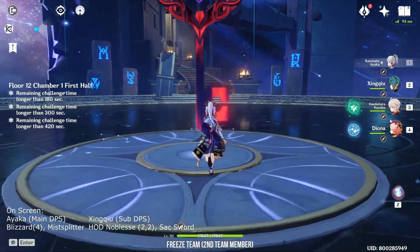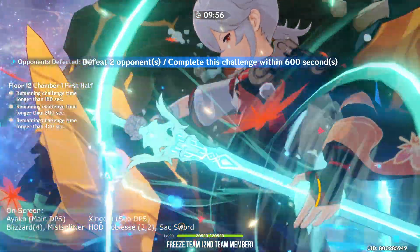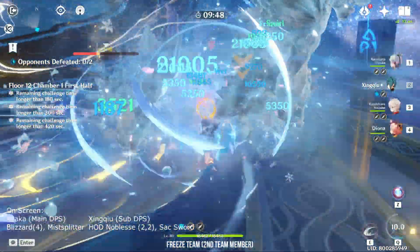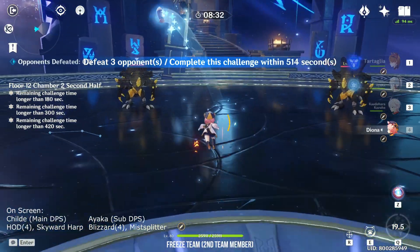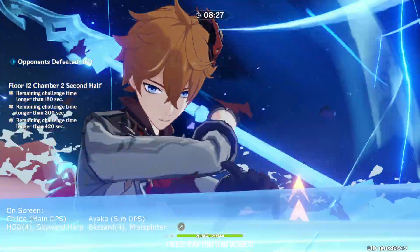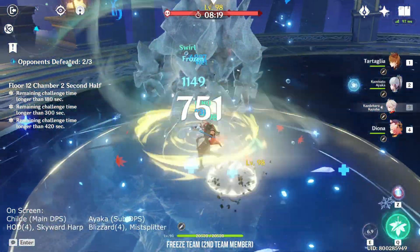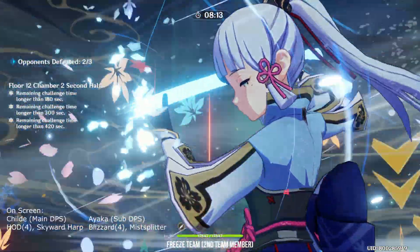As for Xingqiu, he can only be played as a sub DPS but a very strong one. He works well with any character who uses a lot of normal attacks, and Ayaka is one of the best at it. Compared to Mona, Xingqiu has a higher freeze uptime and you don't need to switch out of Ayaka as often. Another good pair is Childe — a double main DPS team where Childe is the main DPS and Ayaka functions as sub DPS. As soon as you use Ayaka's burst, switch to Childe and use your Hydro Dagger to keep enemies in place.